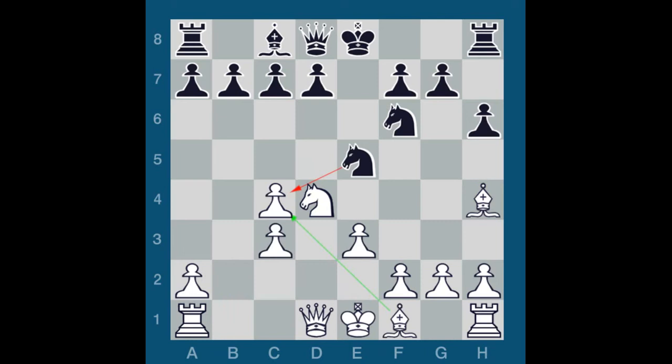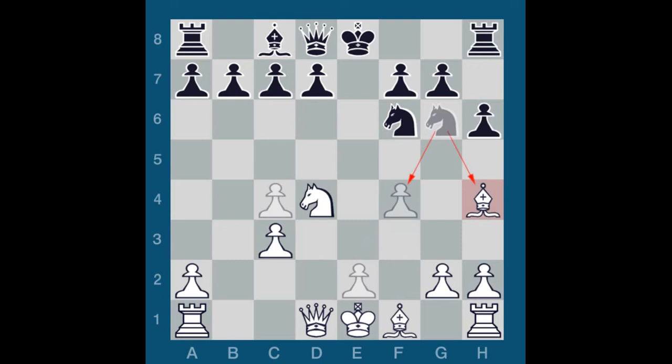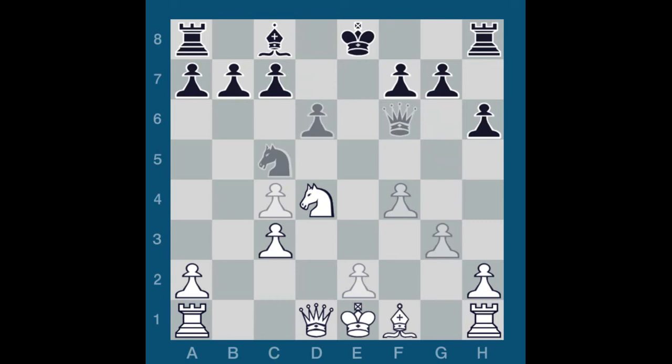White should play F4 here. First, if black plays Knight takes C4, white answers E4, attacking that knight and building up a huge center — giving white a big advantage and initiative. Black should play Knight G6, answered by Bishop takes F6, Queen takes F6, G3. To stay out of trouble, black should maneuver with Knight F8, intending Knight D7 to C5. The game continuation, however, leads almost to a strategically lost position for white. 9K is burdened with doubled, isolated C pawns with nothing to show for it.